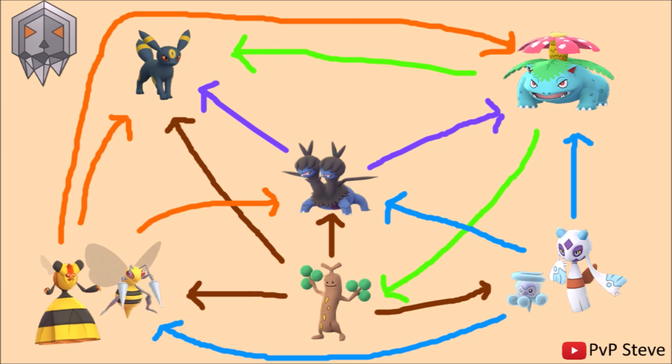Moving on to Venusaur in the top right — I want to circle back to Umbreon last since I think it's the most important one. Venusaur is a pretty simple one: it's going to be beating down Umbreon, and JRE Seawolf made a tweet saying that Venusaur is one of the best counters for Umbreon in this cup. It's also going to beat down Sudowoodo because of its Rock typing, and then it's going to be losing to Zweilous as we said, and also losing to the Ice types and Bug types.